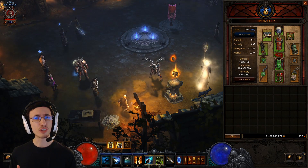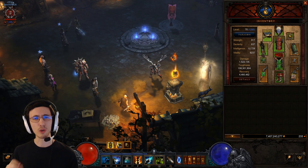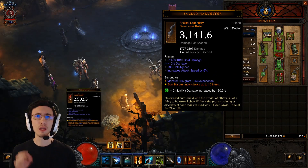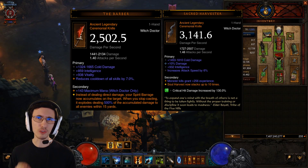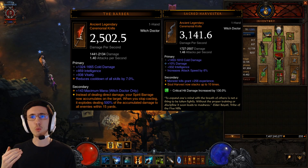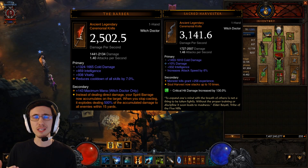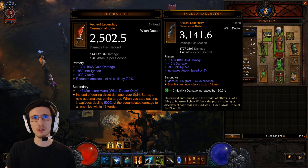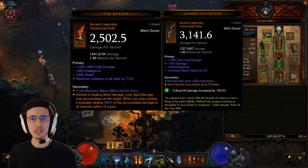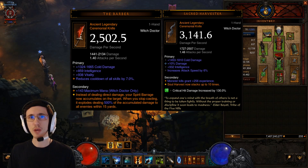We need two Ceremonial Knives — one equipped, one in the cube. Sacred Harvester is used by pretty much every Witch Doctor set. And the Barber, which essentially just increases all damage by 500%. Your damage accumulates on the target, and then when that accumulated damage equals the full health of the mob, or when you stop casting for a certain amount of time, it will basically pop, and all that accumulated damage will deal direct damage and do AoE.